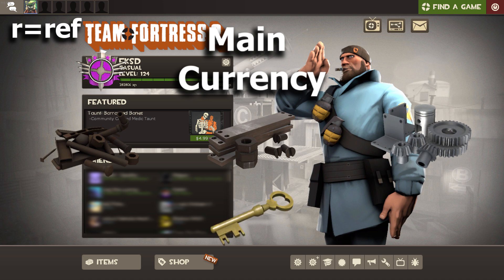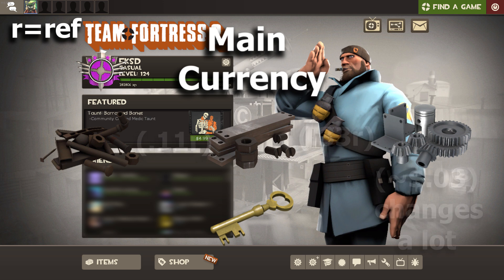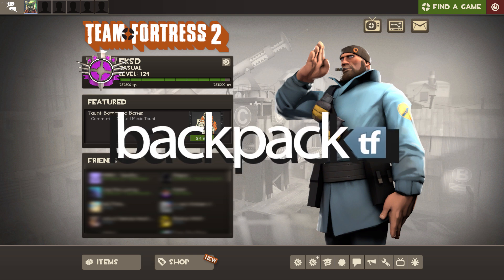These currencies each have their own individual values. One scrap metal equals 0.11, one reclaimed metal equals 0.33, one refined equals one refined. Manco keys are a bit of a tough one because they always change in value both in money and in refined metal. To check what it's currently sitting at, you can visit backpack.tf — it helps a lot.